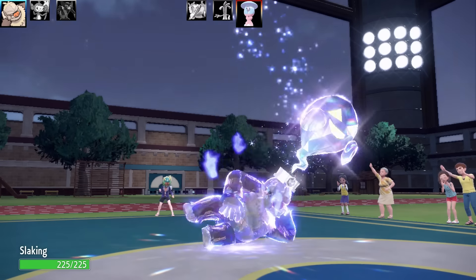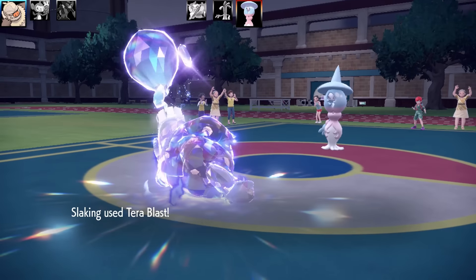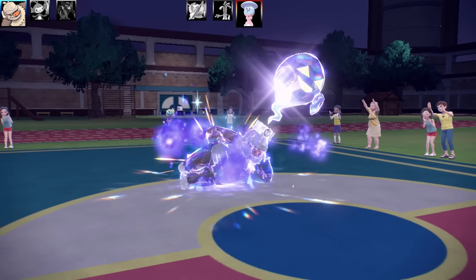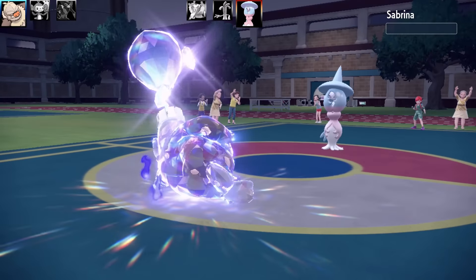Unfortunately, Hatterene is going to get rid of my Zarude, and we're going to go back into Slaking. I'm going to go for Tera Blast Ghost here. Tera Blast Ghost looks actually really cool on Slaking — sort of like when they're sitting and the little ghost is hanging off its head.